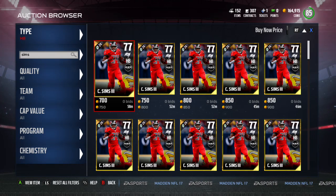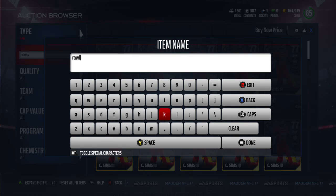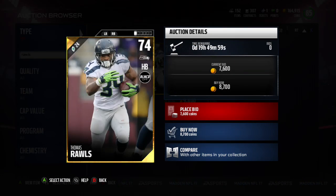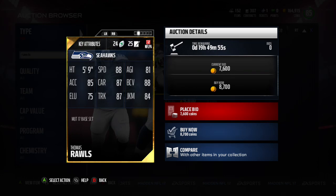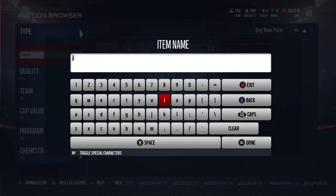Next guy is Rawls, but he's already priced out of budget range — most people have caught on. He's got great stats: 88 speed, 87 carrying, 88 ball carrier vision, high trucking and high juke — but the cheapest is 8,700 coins. Everyone's caught on to this 74 overall gold card and his price has skyrocketed to 8,700, so he's basically priced out of the budget running back conversation.